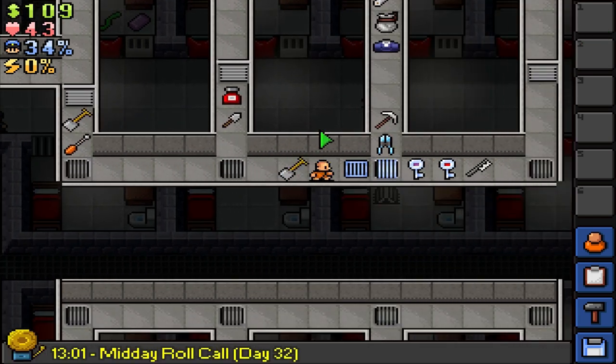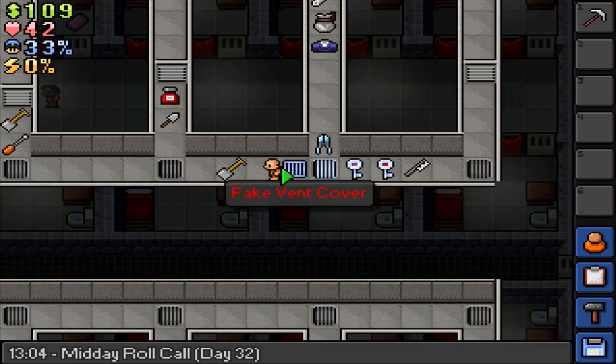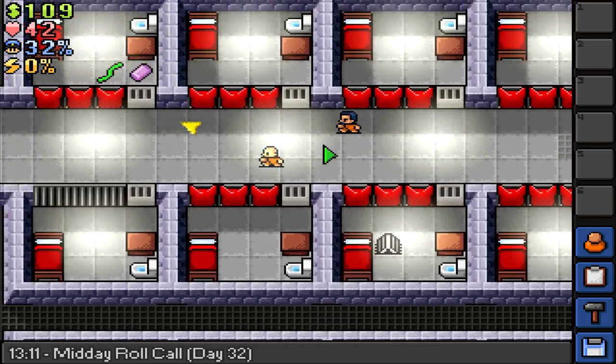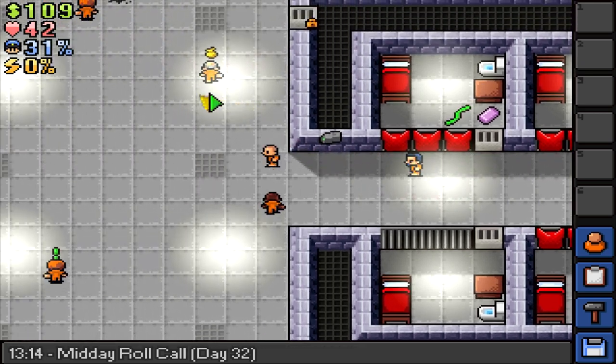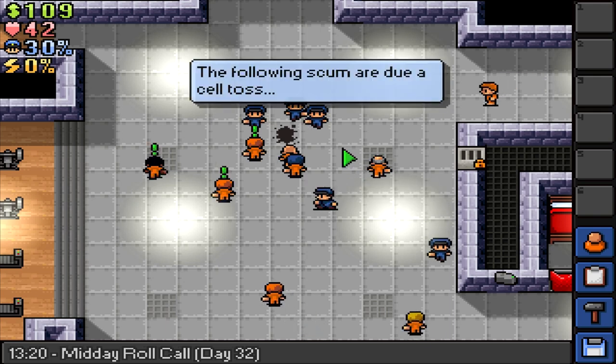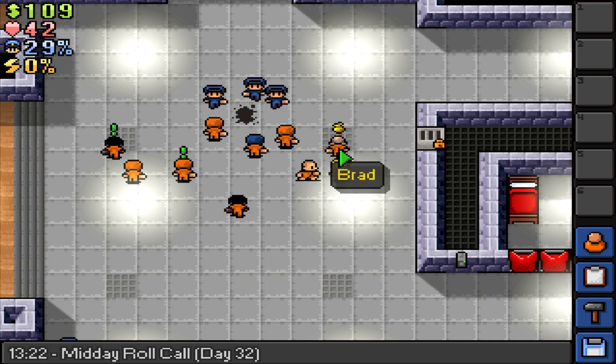We don't need the busted shovel — the shovel that we do need, and the pickaxe, we'll put over here. We'll go to roll call real fast. If we get shook down at any point during this whole thing, it's gonna kind of suck, but what can you do? Sometimes it happens, sometimes it doesn't.